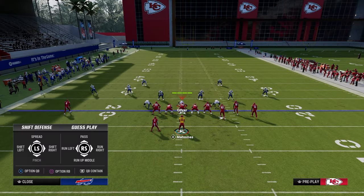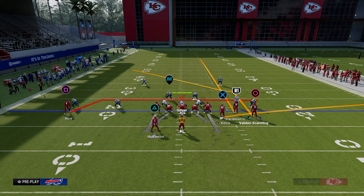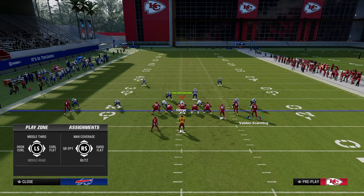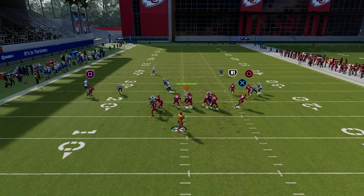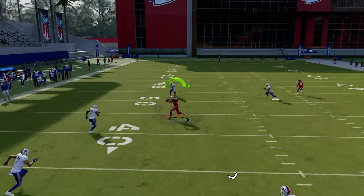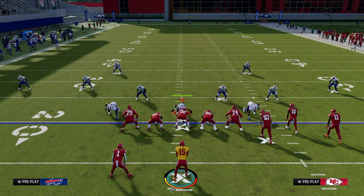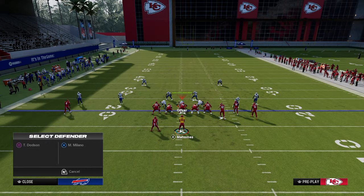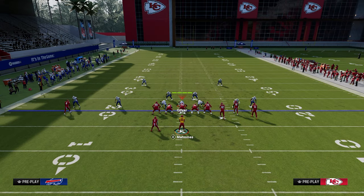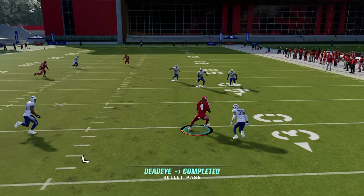The rest of this route combination is designed to take advantage of the user. A lot of times this year, the user is usering on the right side of the formation. So you see here he's going to go to the drag, which means we can just take the post. What every good Madden play does is create a high-low read — if the user goes here, I go there; if the user goes there, I go here. He's going to go up the seam, and it's going to leave the middle of the field open for this drag.